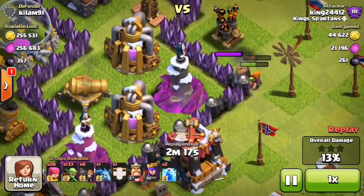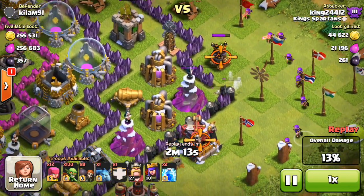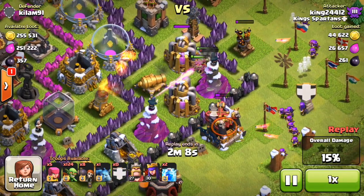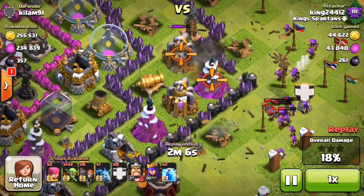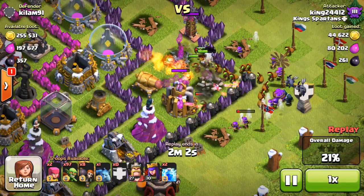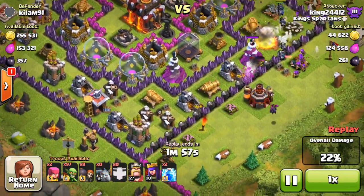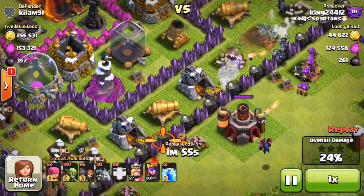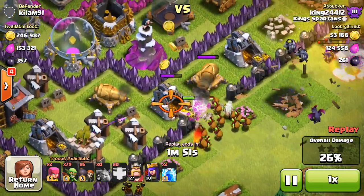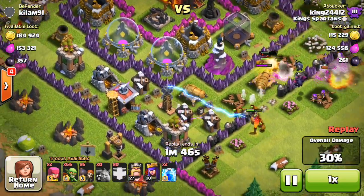For some reason the goblins went for that second wall rather than the elixir pump on the corner. I'm only using one wall breaker and then a couple goblins to go through every wall. The reason is I want to save my wall breakers just in case I need them. The goblins are actually being the distraction for the archers, so the archers can take out the wizards while the goblins take the hits. That's why I have so many archers cleaning up the outside — they're absolutely doing work and not dying.